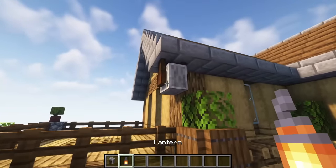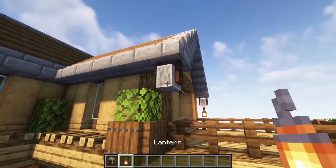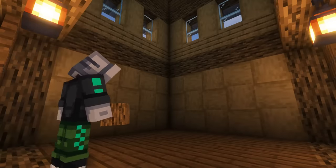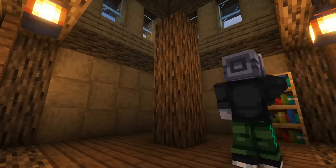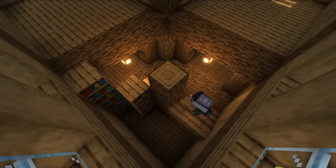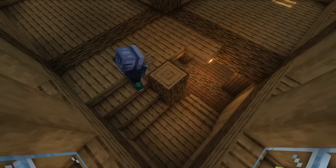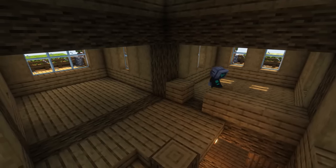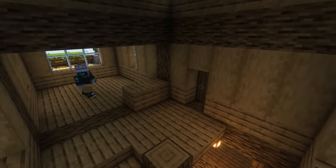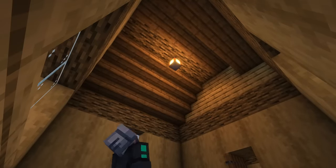Another easy detail tip is to add upside down grindstones and hang lanterns from them. We're going to do this on all the corners of the roof. Now for the interior of the third floor, create a staircase in the space between the storage areas with an oak log pillar, bookshelves, oak stairs, and slabs. Finish off these walls to create two separate rooms, then add spruce stairs to finish out the inside of the roof.